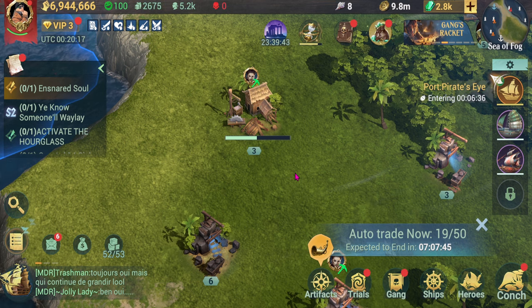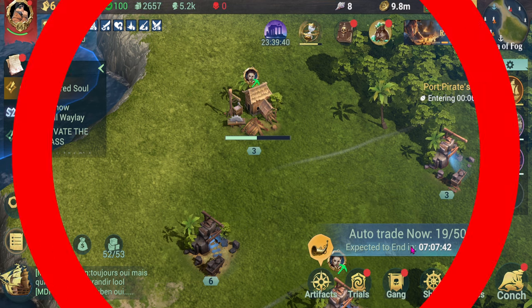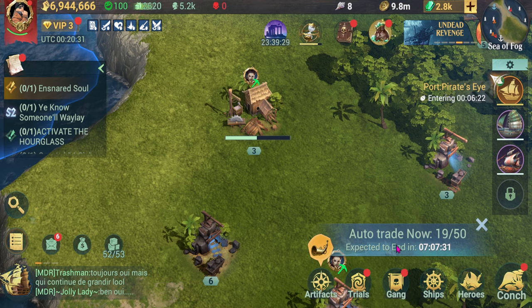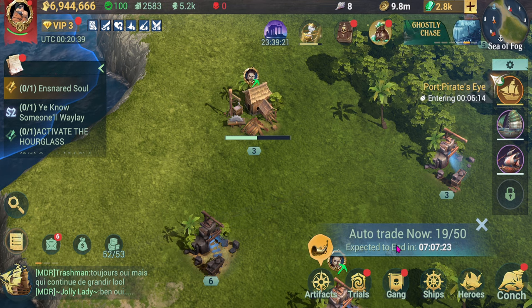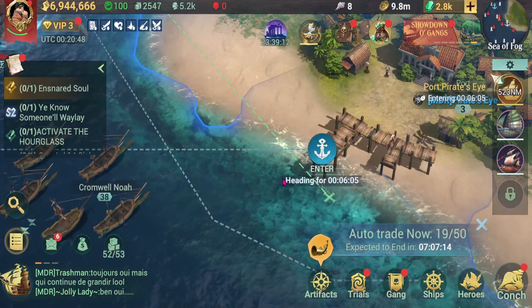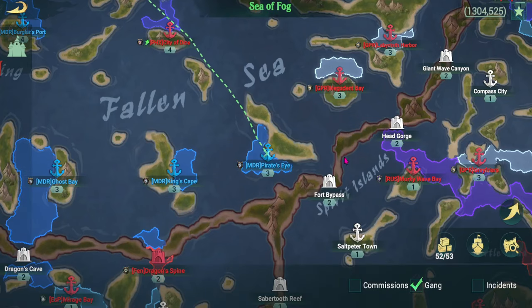You've got to abandon everything before you go to the Season 2 map — you need to know that. Now, as for my ship, if you look at the bottom screen here, it's doing auto trade. For new players who don't know what auto trade is, I've made a video on this called 'Make Gold While You Sleep' — please check that out for full details on how to do auto trade.